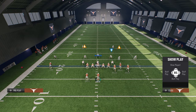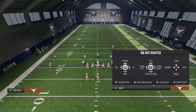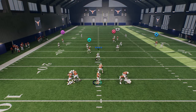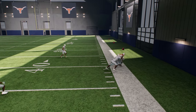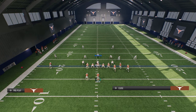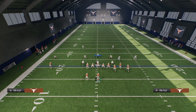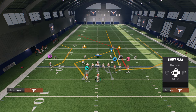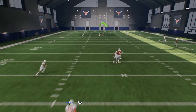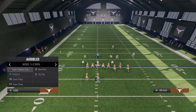Cover 2 probably gives the best chance to defend the bomb, but there are things we can do to manipulate it. One adjustment is to put the tight end on a stemmed corner all the way down — this pulls the deep half out and you get a big play. Another option is to put the tight end on a wheel route and stem him all the way over, giving you almost a double-post type of wheel route. This pulls the deep half out of that area, opening up the throw.